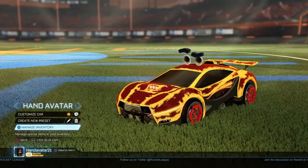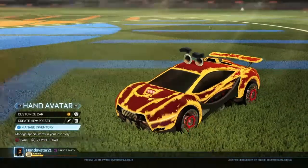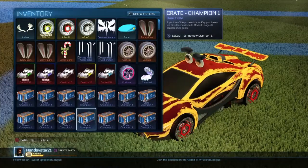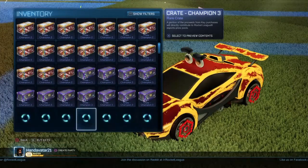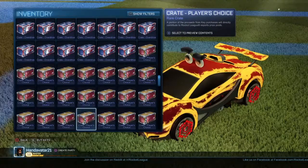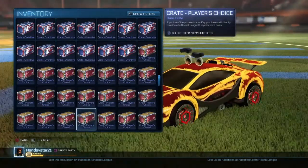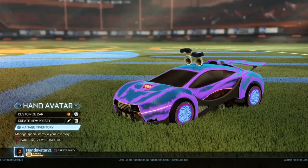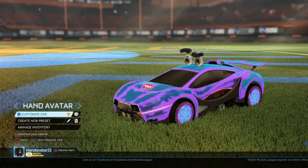Hey guys, it is HandAvatar and we are here again today for another crate opening. I didn't buy the keys this time - I traded a bunch of my items for keys. Traded our Apex, that's why I've got these Crimson ARA on now. I've got Cobalt Zombies on my other car. So, we still have really good wheels and everything's still really nice.